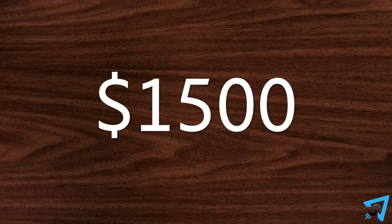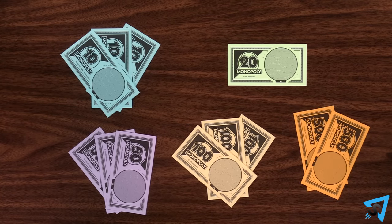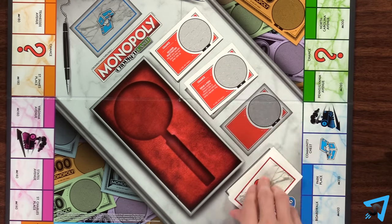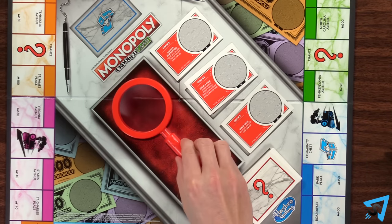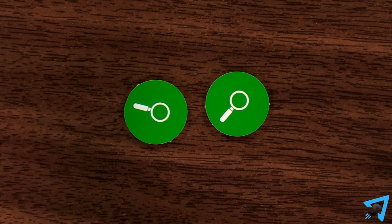During setup, give each player $1500 as follows: three 10s, 50s, and 100s, one $20, and two $500s. Place three chance cards face up on the board. Put the decoder on the board and give each player two decoder chips, green side up.